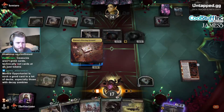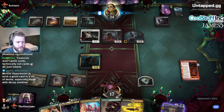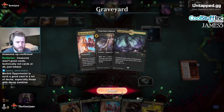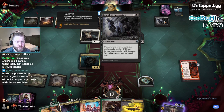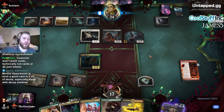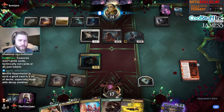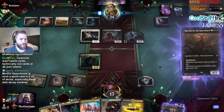Made a treasure token. Morbid Opportunity is such a good card in a lot of decks, especially those with Decayed zombies — draws a card every turn. Whenever a creature dies, it makes a Decayed zombie, so creature dies, draw a card, make another one; creature dies, draw a card, make another one. Looks like a cleric's deck — there's Morbid Opportunity. Well, Morbid Opportunity is not a cleric, maybe it's just a black-white life gain value deck.